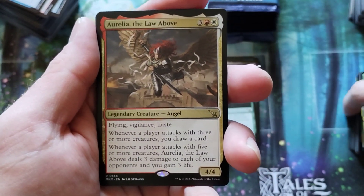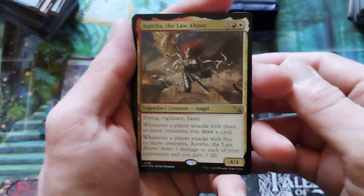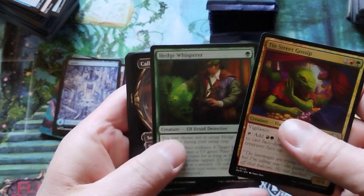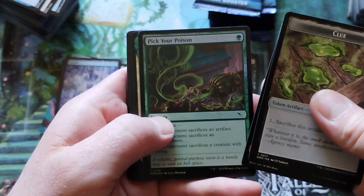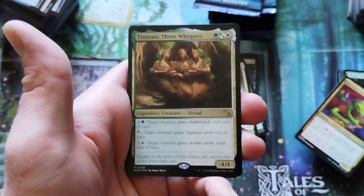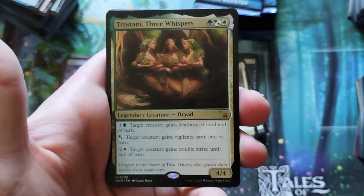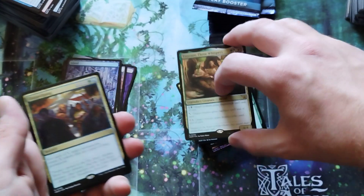Aurelia again — The Law Above. Is the Law above something, or is Aurelia above the law? I mean, what's going on here? Uncommons. We've pretty much seen all the uncommons. Mountain. Pick Your Poison. Tristani — the Three Ladies. Three mana, four-four. Some hybrid up there, and there's a lot going on there. That's cool.